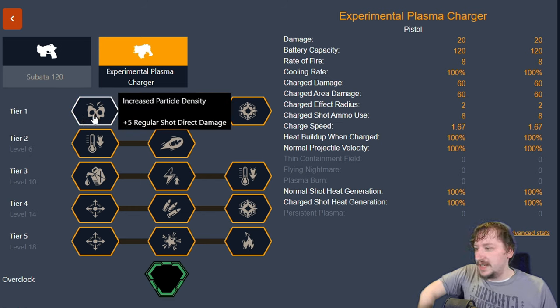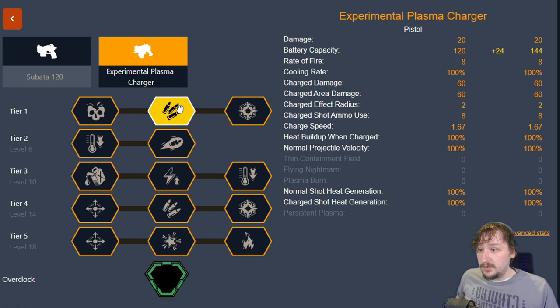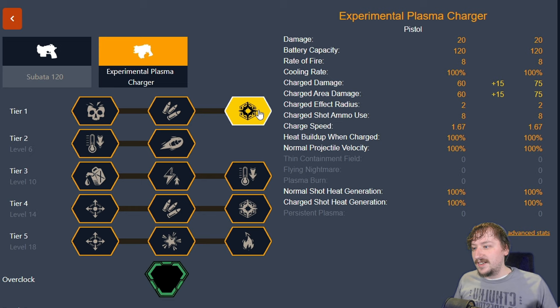In tier one we have increased damage — this gives us five more damage. We have increased ammo, 24 more battery, that's pretty good. And we have increased charge shot. The charge shot has both a charge shot damage — I think this is when it directly hits something — and it has a charge damage AOE, which is when it indirectly hits something. So when the ball is flying next to something, that counts as the indirect damage. And then once the ball actually hits something, that's the other part of the damage.